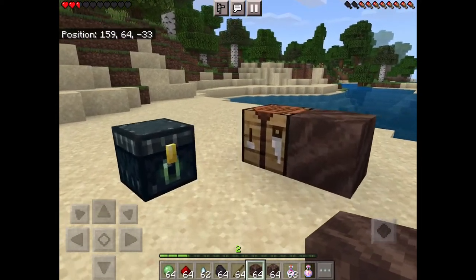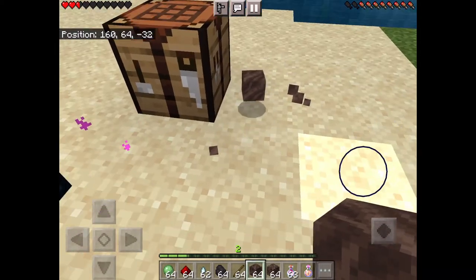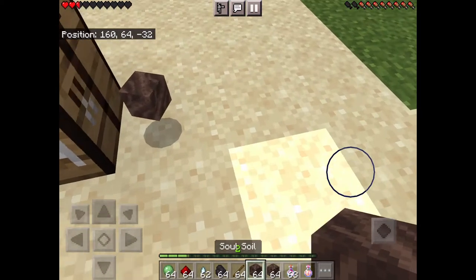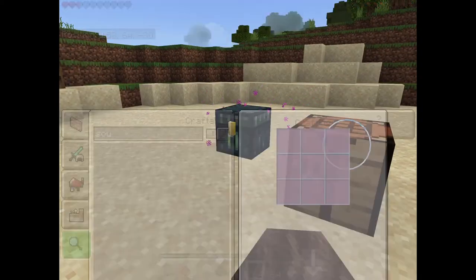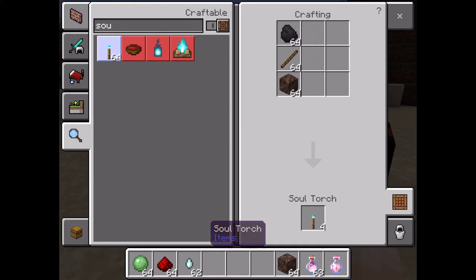Quick video on how to make a soul fire torch. You're going to need soul soil — not soul sand, soul soil. You get it in the soul valley in the nether. It's like making a normal torch.